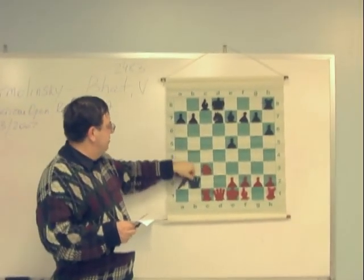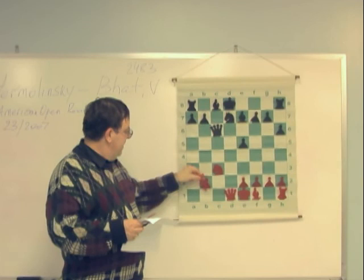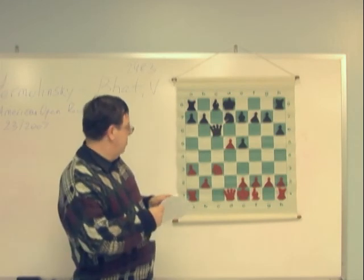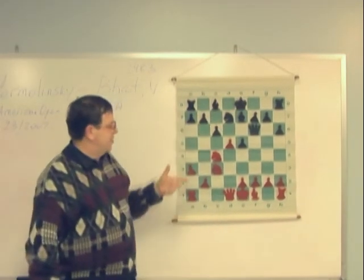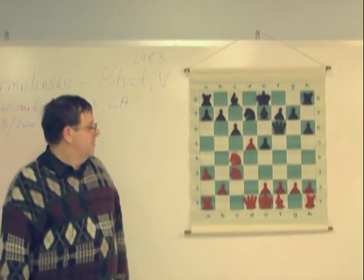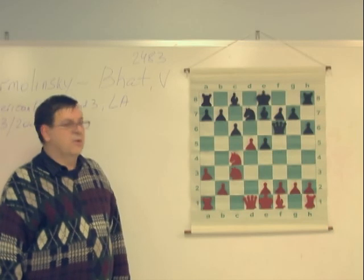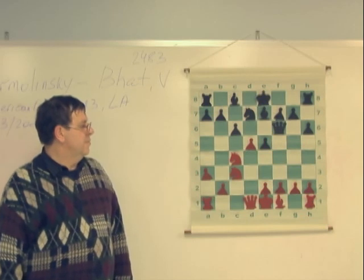Queen d5 would be the best move. What affected me in this situation was the ease with which I reached this favorable position - I didn't really have to work for it. In two moves I got this, and maybe I became too greedy. Simply stabilizing the position and going into the endgame right away maybe would have been the best.